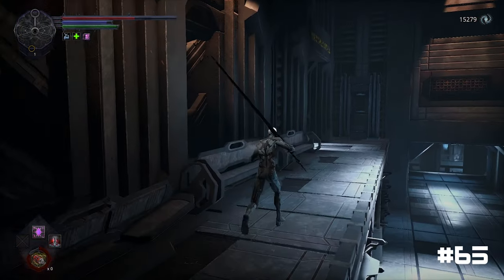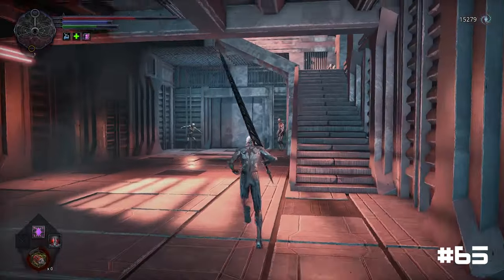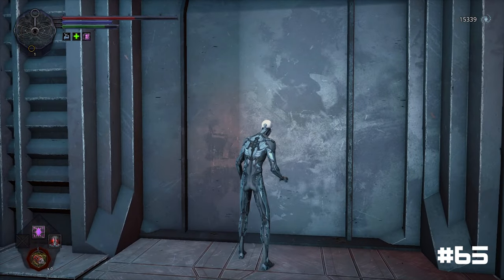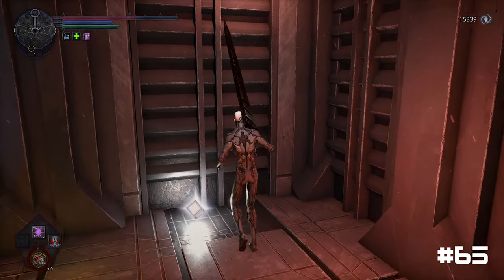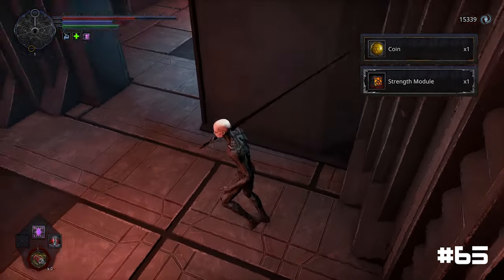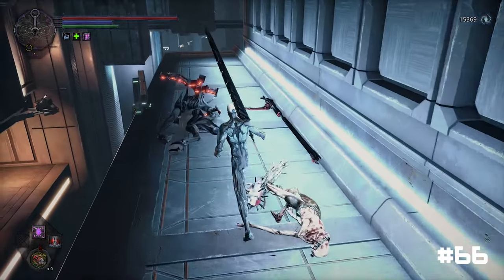For the sixth coin, return back to the arena and climb the stairs again into the adjacent room. This time around, look for the back wall on the left of the stairs. Interact with the wall to find a secret room. Inside, there is informational data, a strength module and the coin.